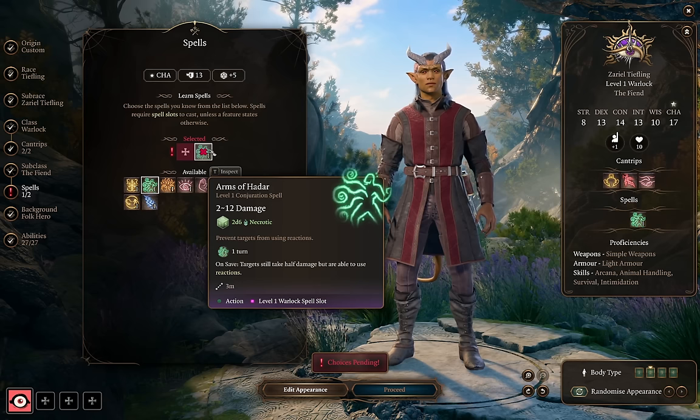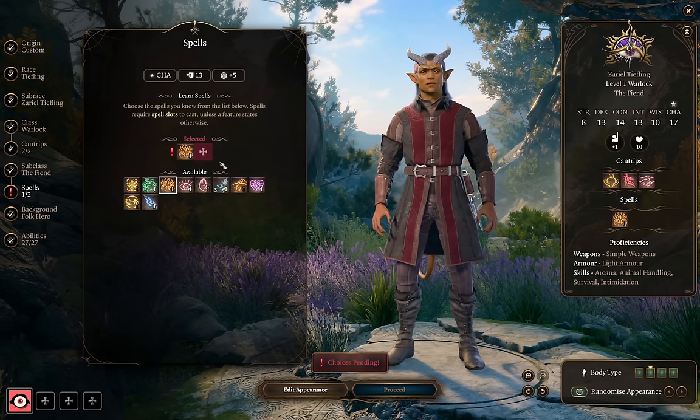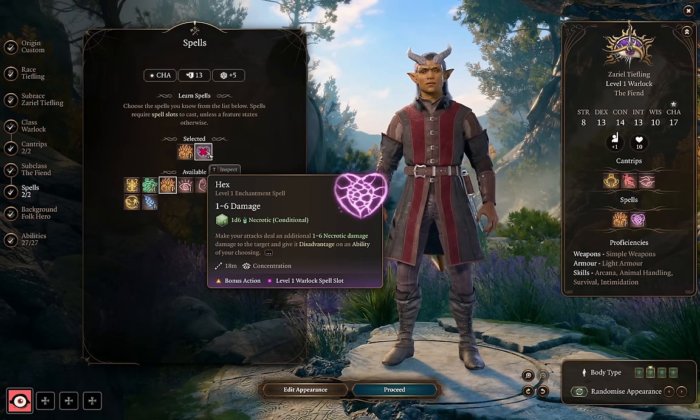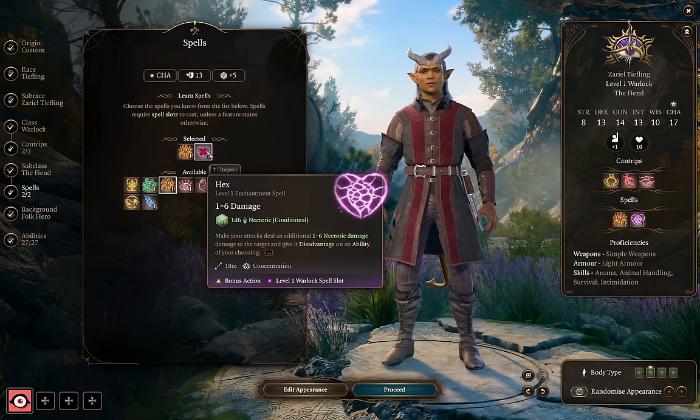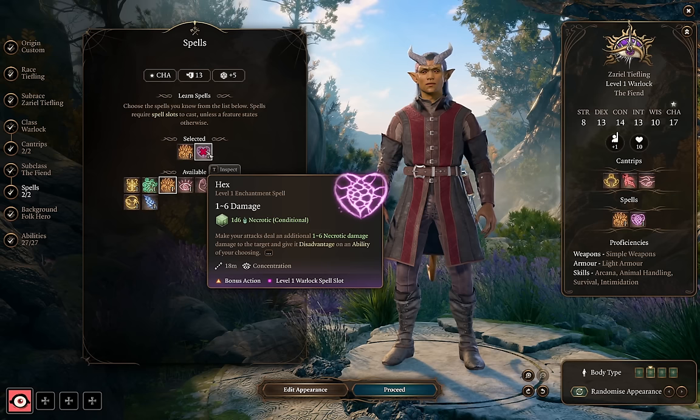Arms of Hadar is kind of neat, but the damage is so low that it's very rarely going to outscale your Eldritch Blast or melee attacks. I actually like to pick up Burning Hands — having some area of effect damage can be really useful against a lot of enemies. Command is another great spell — a great one-turn crowd control to make an enemy flee or move into an active area of effect. But one of the go-to choices early is Hex. We can potentially maintain concentration on it all day, and the 1d6 necrotic damage is a great early boost. When you cast it, you give the enemy disadvantage on an ability check of your choice — typically Strength, so it's easier to push enemies.